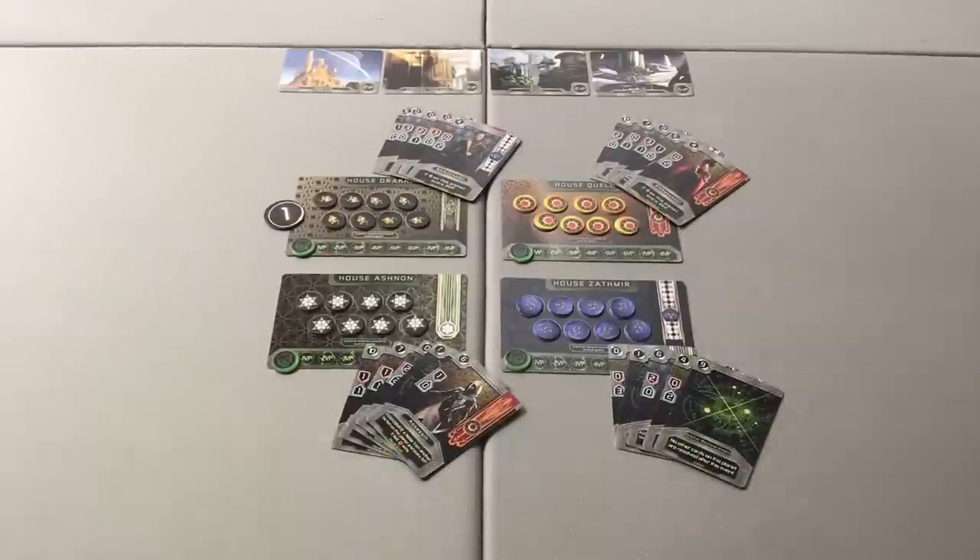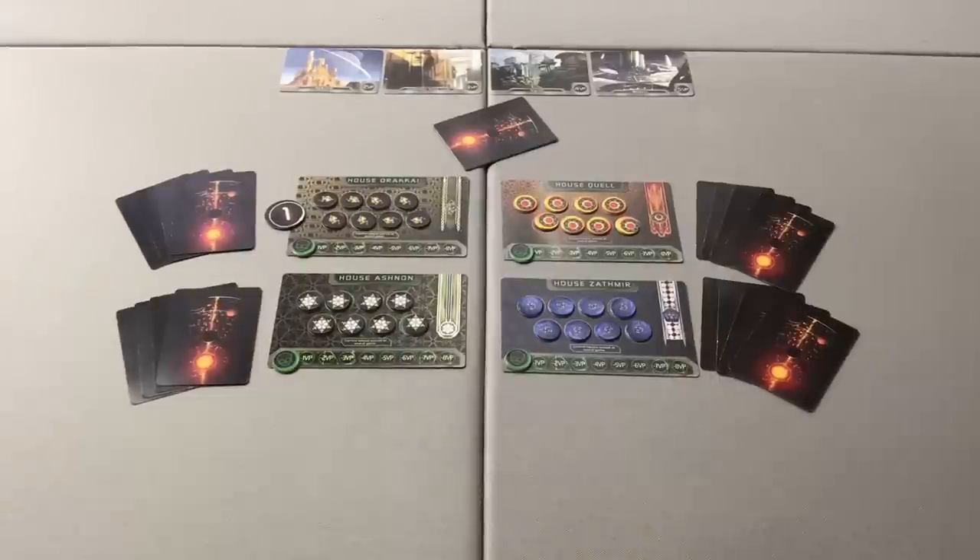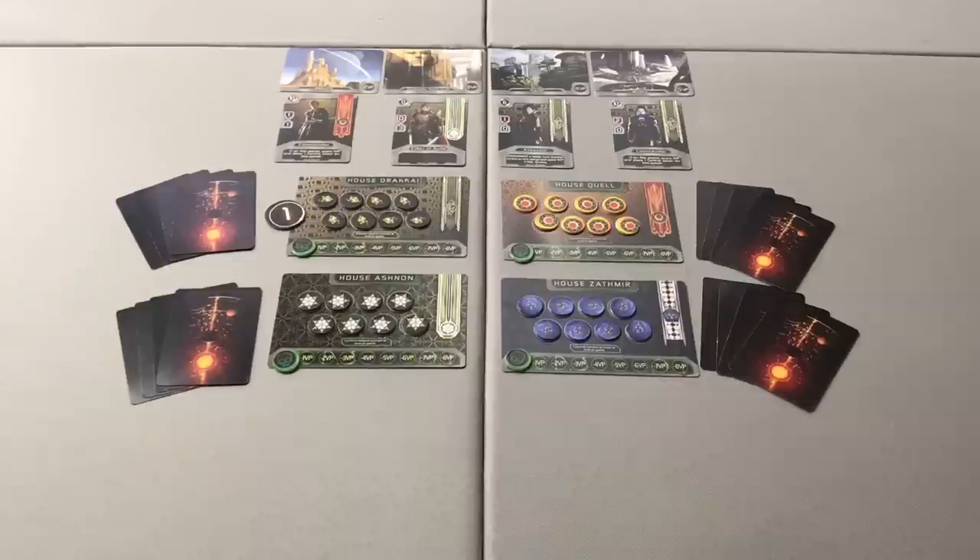We then enter the draft phase. During the draft phase, each player is going to look at their hand, choose one card to keep, and pass the remaining cards to the player to their left. This process will continue until all players have drafted four cards. Once players have drafted their hand of four cards, there are four cards left over. Those cards will be returned to the center of the table, collected by the first player, shuffled, and randomly dispatched one card per planet to seed the planets for the dispatch phase.